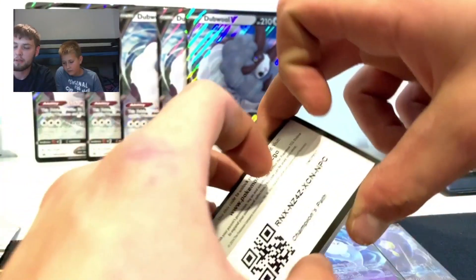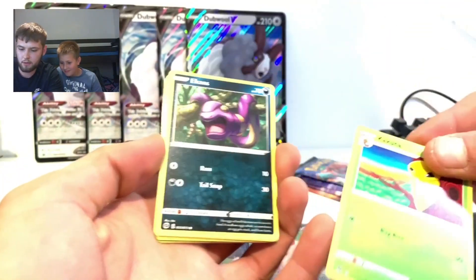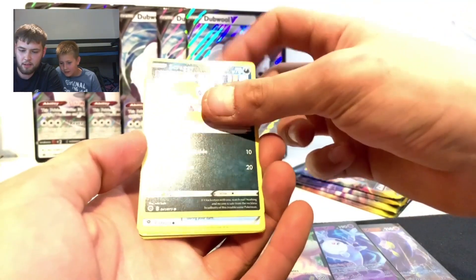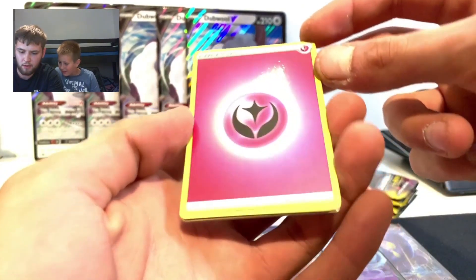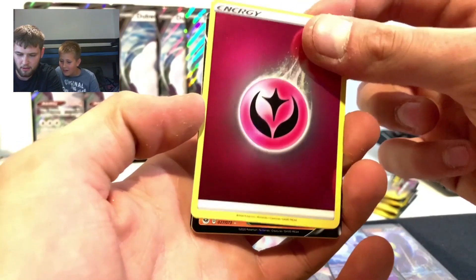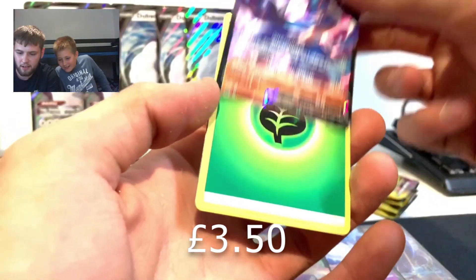That's the code card - oh I saw something! Kakuna, Ekans snake backwards, Scraggy, Full Heal, Rookidee, oh reverse holo fairy energy - yeah that's really nice isn't it! And a Power V - nice! Getting closer and closer to that Charizard.